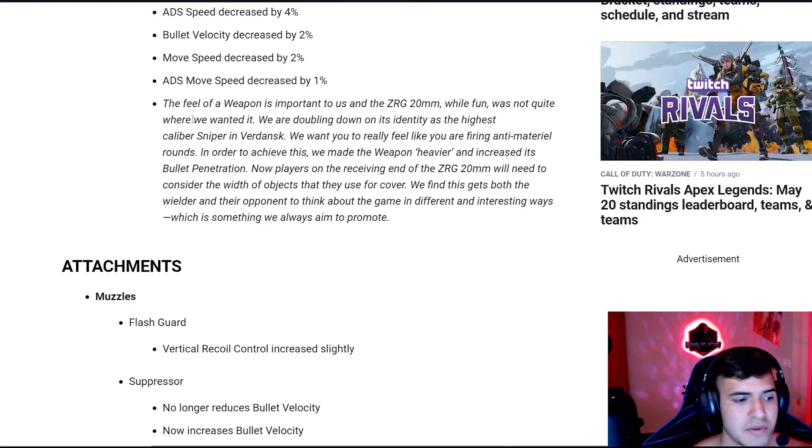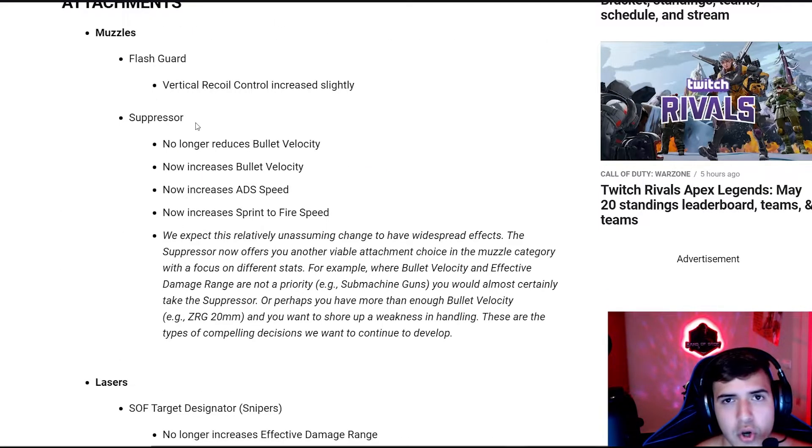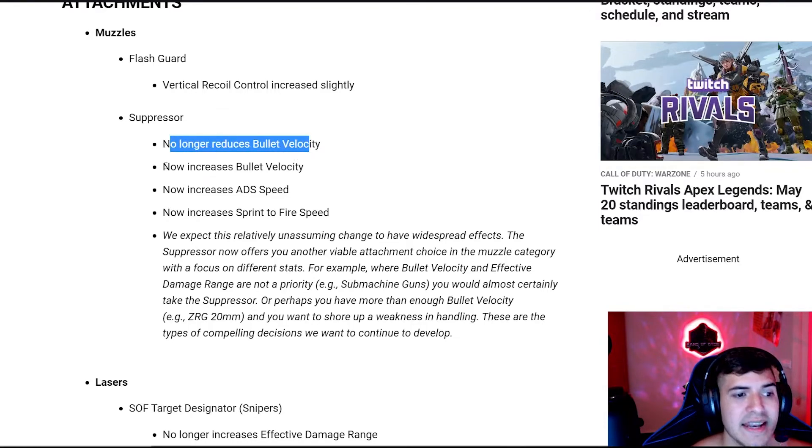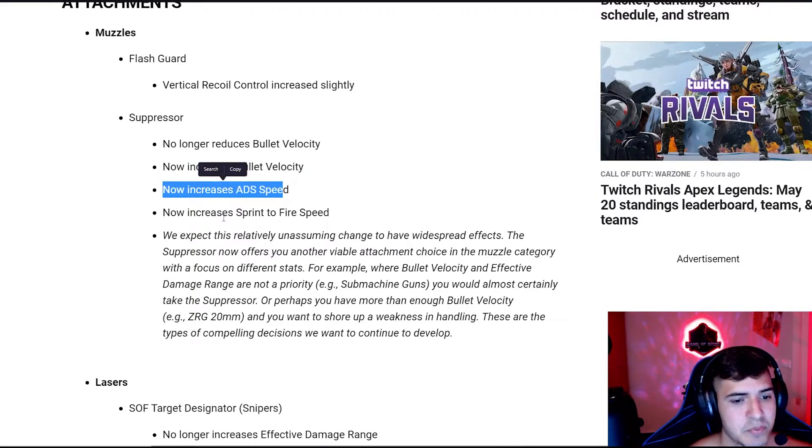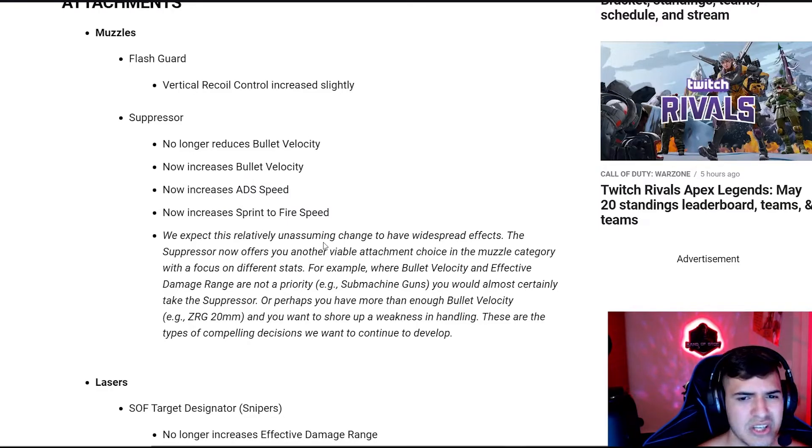For attachments — very important — the suppressor for Cold War weapons no longer reduces bullet velocity. It now increases bullet velocity, increases ADS speed, and increases sprint-to-fire speed. This is big because a lot of people used the GRU suppressor on SMGs but it slowed movement. Now you can use the suppressor without losing bullet velocity and actually move faster, so the suppressor is going to be the new way to go for assault rifles and SMGs.